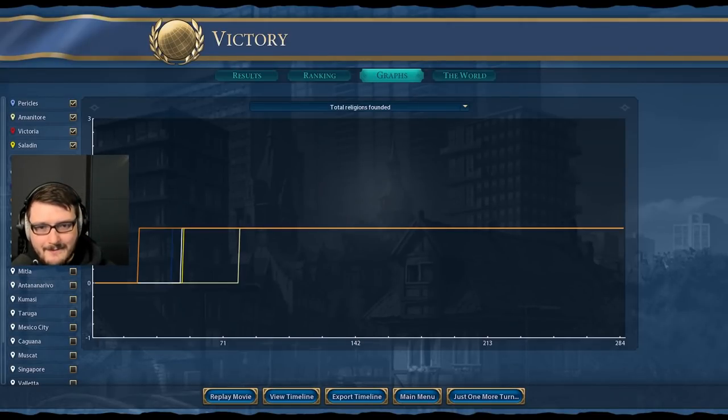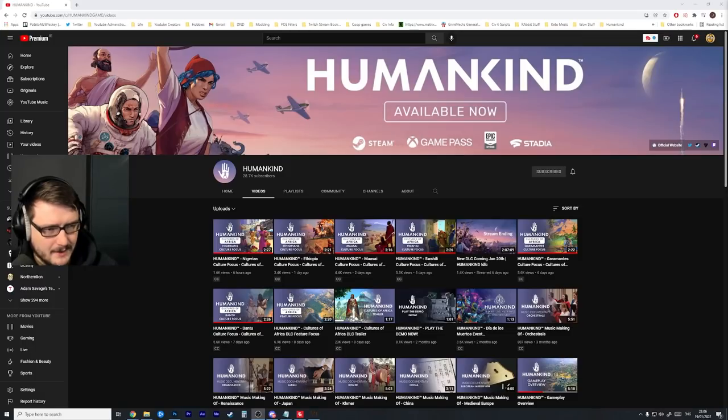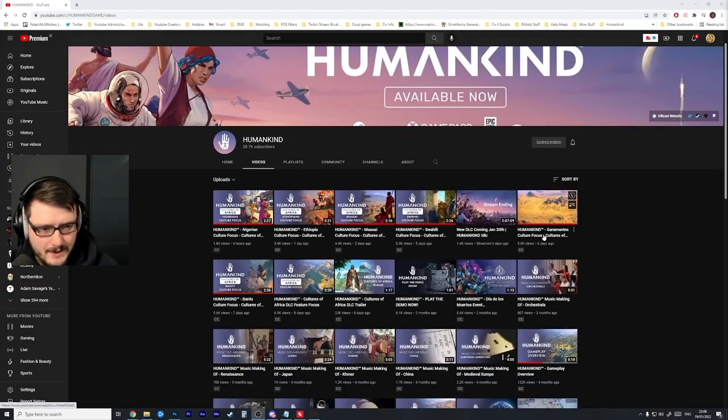Humankind is coming out with its very first DLC, so I think it's appropriate for us to do a little bit of react content here and see how she goes. We've got Bantu, Garamantes — this is all the Cultures of Africa DLC feature focus. Let's have a look at the trailer; we'll go through this whole list.